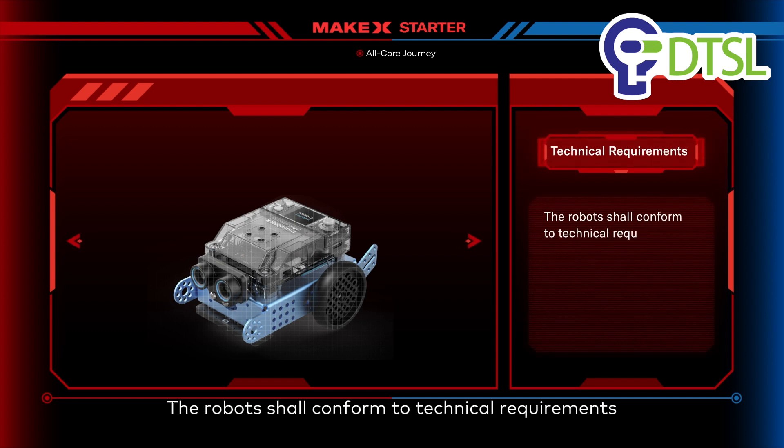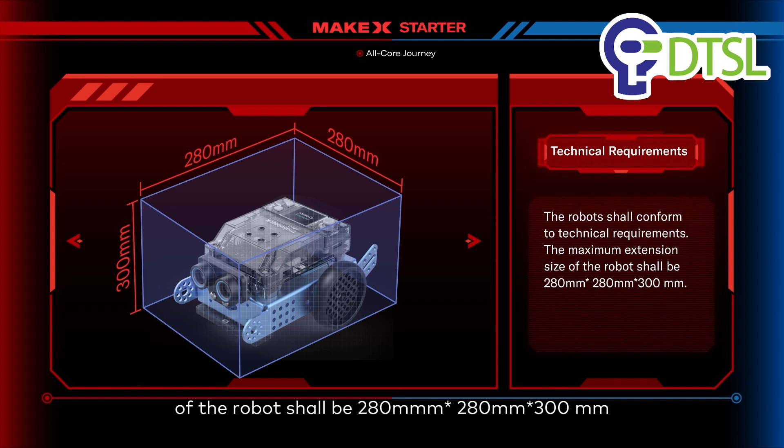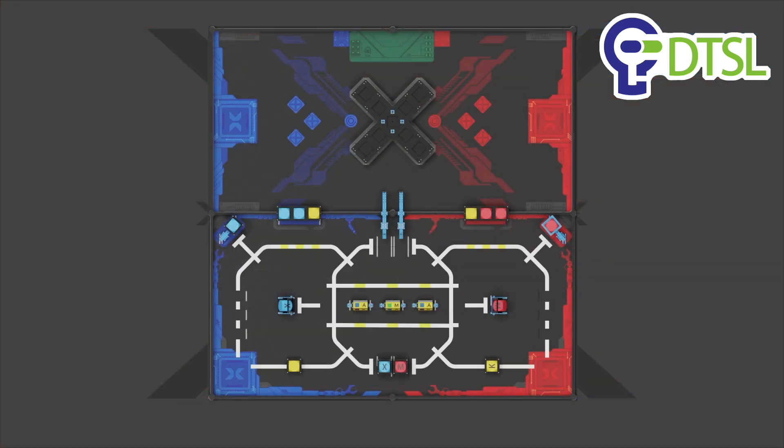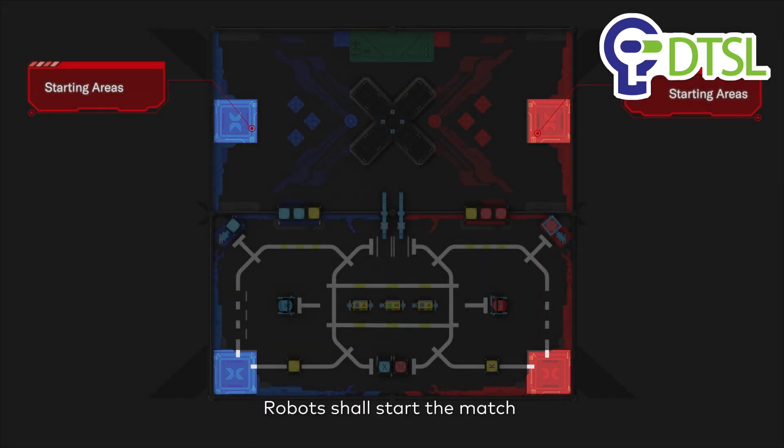The robots shall conform to technical requirements. The maximum extension size of the robot shall be 280mm by 280mm by 300mm. There are four starting areas in the arena, and robots shall start the match from their respective starting areas.